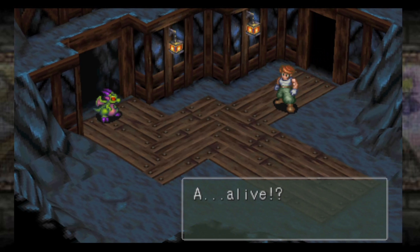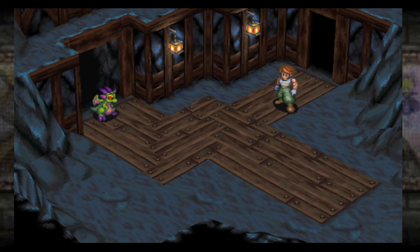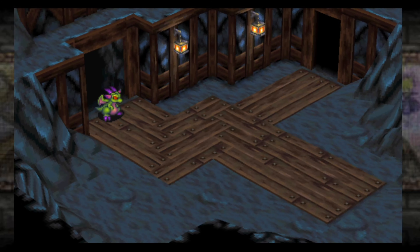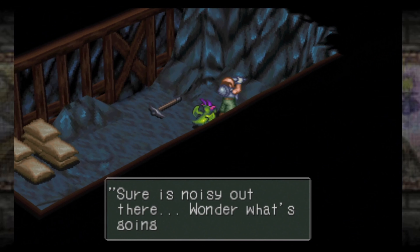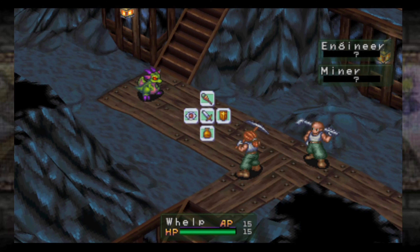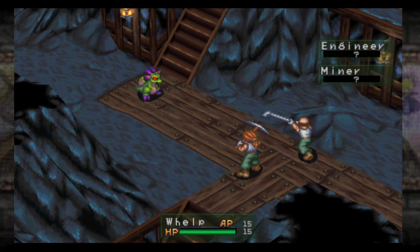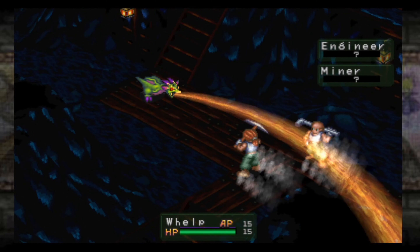So yeah, this is how our story starts — we're this cute little dragon who was inside a crystal. Those two came, blew us up, hit us in the face, and we burned them to death. Surprise, welcome to the adventure! Now how the hell are we going to get out of here? A dragon — alive? Yeah, I am. Look at me, look how cute I am!